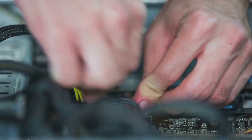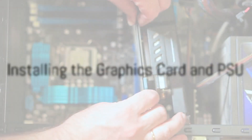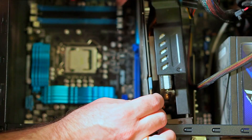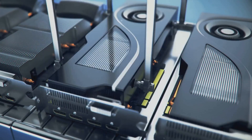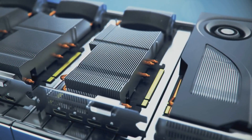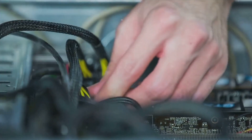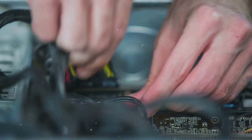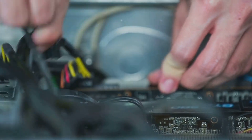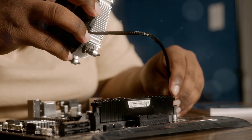With the drives in place, it's time to install the graphics card and power supply. Installing the graphics card is simple: first, remove the bracket from the case, then lock the card into place. If you're going for a multiple GPU setup, just repeat the process and connect the bridge. Now mount the power supply unit, or PSU, in its bay. Once that's done, connect all necessary power cables — don't forget the motherboard, CPU, graphics card, drives, and case fans.